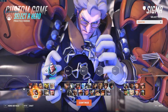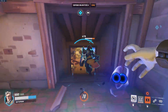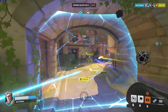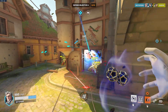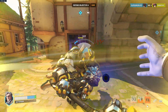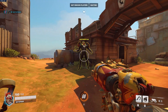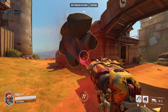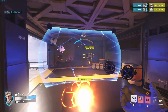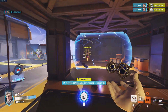Now we move on to Sigma, my fellow Dutchman. Sigma doesn't have too much mobility but he has very good defense and some good offense too. Sigma's primary fire allows him to shoot two orbs that explode on contact with the enemy. If they don't make contact they will explode after a certain distance. You can also use these orbs to bounce against walls, meaning you can get targets you can't even see yet. Sigma can also create a rock out of thin air and throw it straight at a target, stunning them for a small second and allowing him to fire his primary at the same time to deal some extra damage.